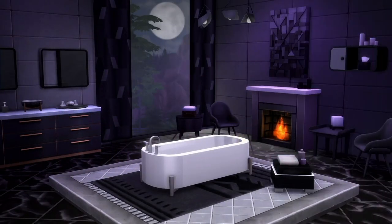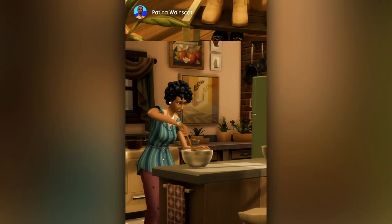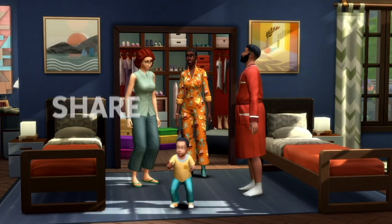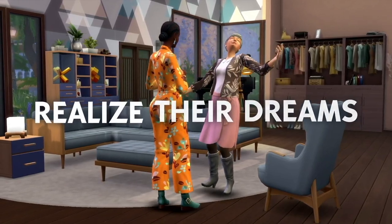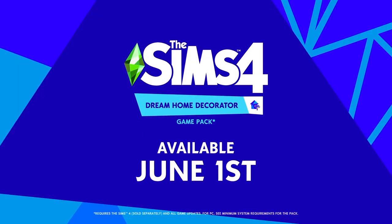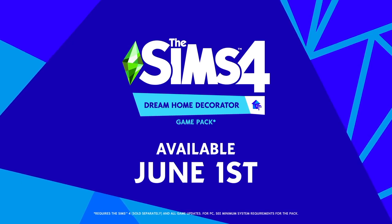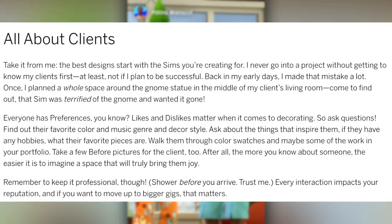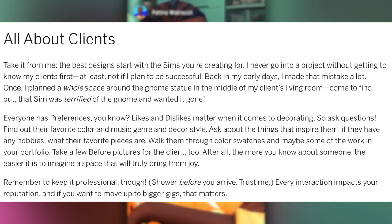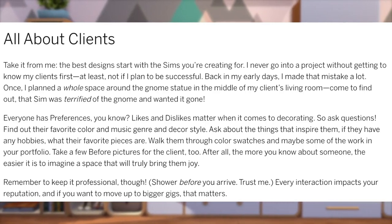This kind of makes it sound like preferences and likes and dislikes are an actual feature. When I saw this in the trailer, I assumed it was something only seen when you're in the new career working with a client. But this sounds like it could apply to the whole game. Whether it ends up being just in this pack or in the free updates remains to be seen — I'm feeling like it might still be like Lifestyles and Snowy Escape, where it's only in the new pack. Also interesting: even motives seem to have an impact on your job performance, since the blog mentions showering before you arrive.